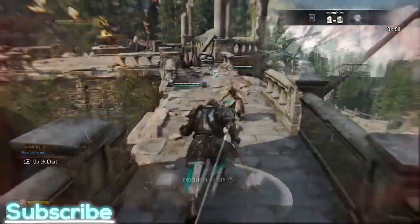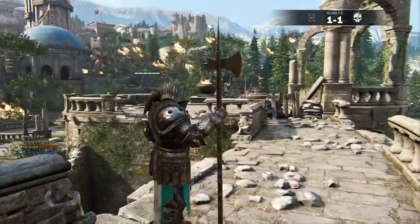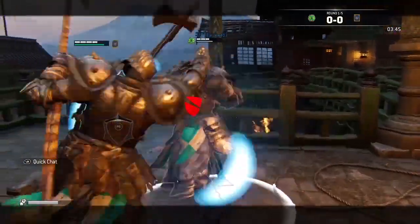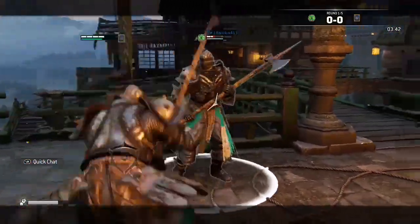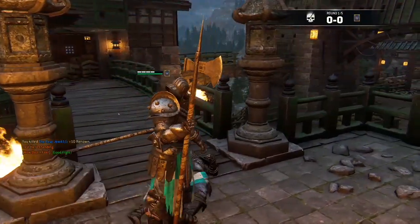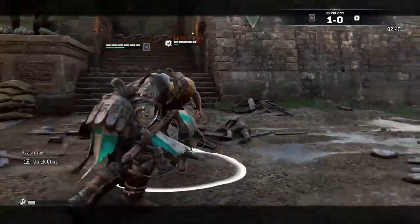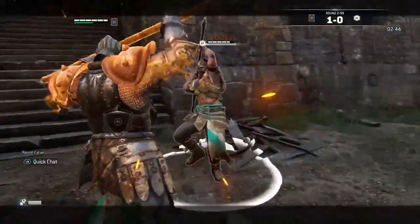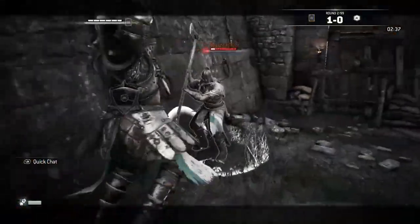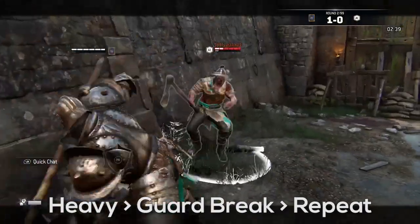His guard breaks are pretty nice — he can do the regular guard break, a shove, and a trip. The shove can be performed three ways: from a dash in any direction, after a heavy attack connects, or after a block. From a dash it's really slow and can be avoided, but it can't be interrupted. After a block it's very fast and gives you breathing room or lets you start pressuring. After a heavy it also comes out pretty fast, and you can repeat it — heavy, guard break, heavy, guard break — though this can drain your stamina.